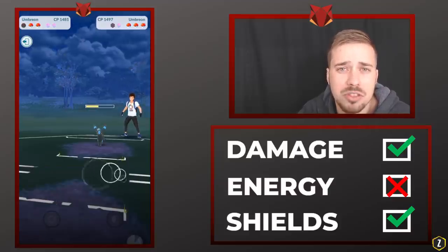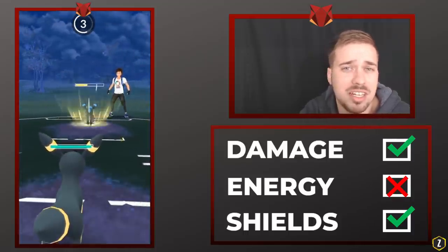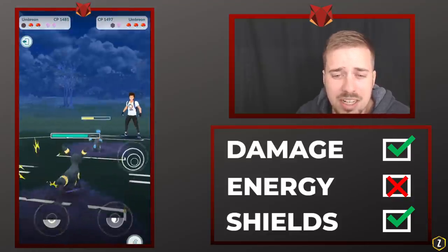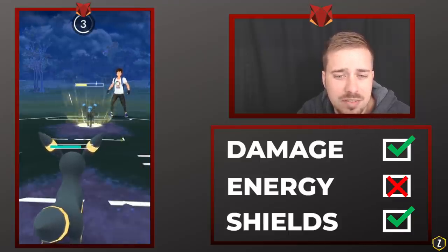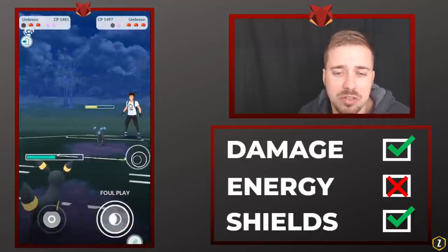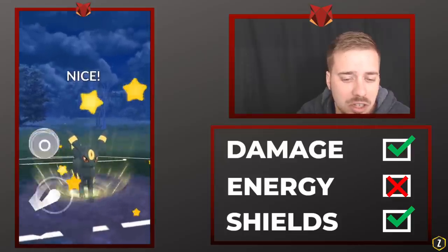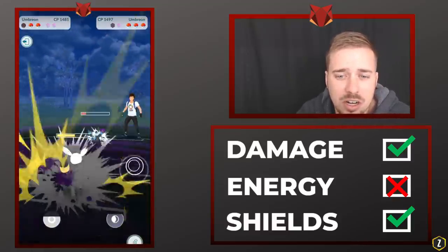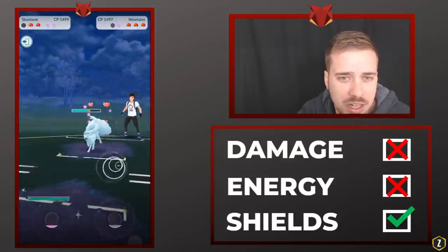The goal there was to get a shield, because shields are so crucial in the endgame. In the Umbreon versus Umbreon mirror, there's nothing we need to shield — nothing can one-hit KO us. Last Resort does a decent chunk, but we are so far ahead on health that even if he beats us to two Last Resorts, he won't make up the health difference. We go ahead and fire off Last Resort, and right now we are winning in shields and in health because our Umbreon is higher than his.